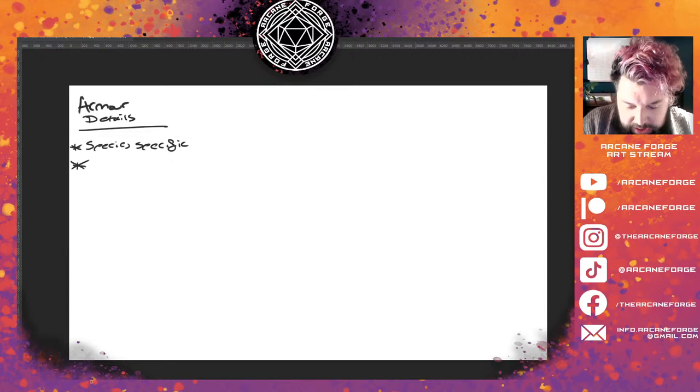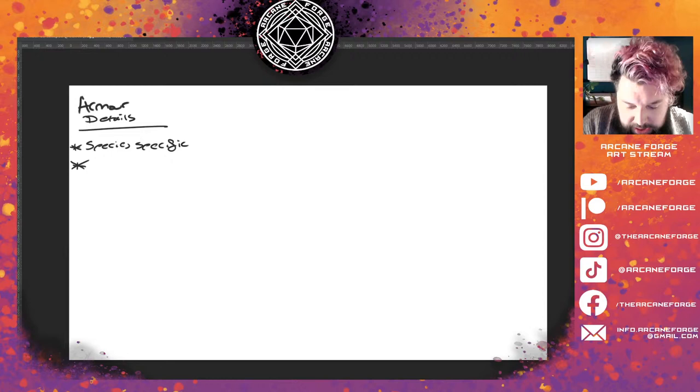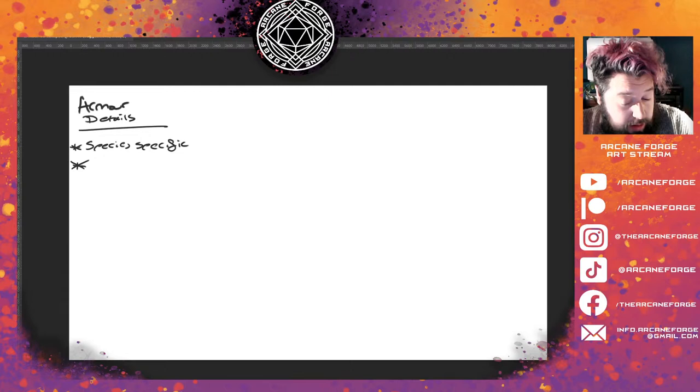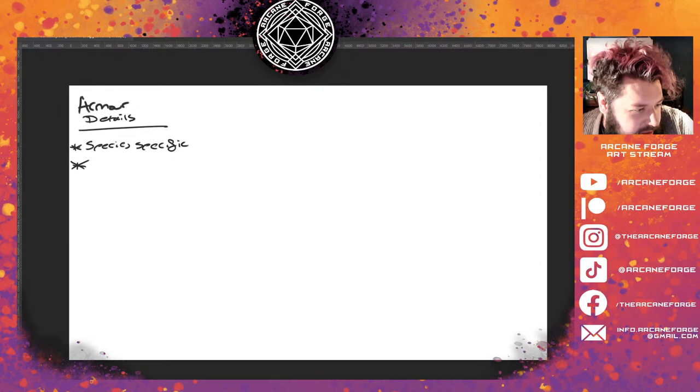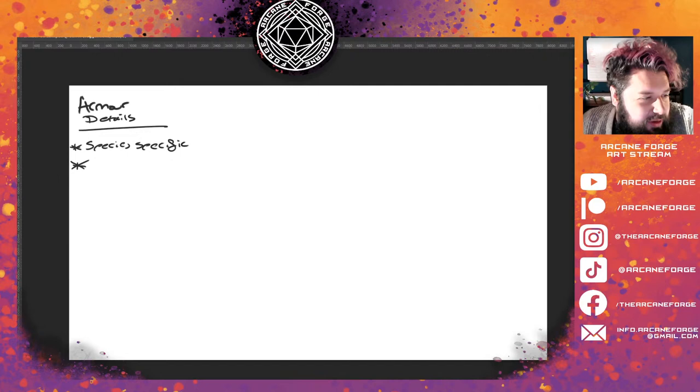I'll just roll a dice. Okay Google — roll a d3. Got two. So light to mid — we're doing a kind of leather-ish armor by the sounds of it. It's funny how often we go with a nature theme in these things. Are we all elves? Well, I think you guys know that I like an elf. So we went for mid to light — leather adjacent. That doesn't necessarily mean we're making something with leather, but it sets the tone.